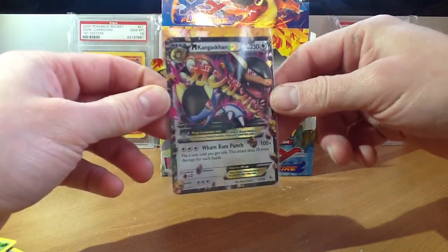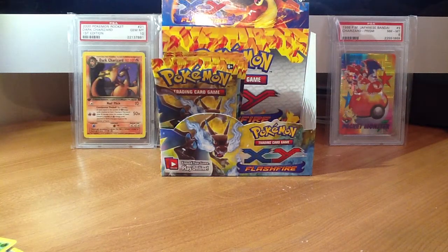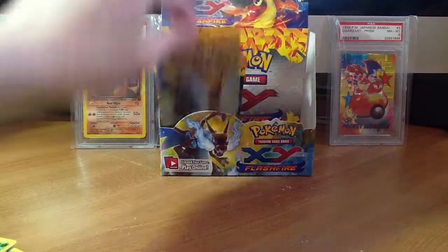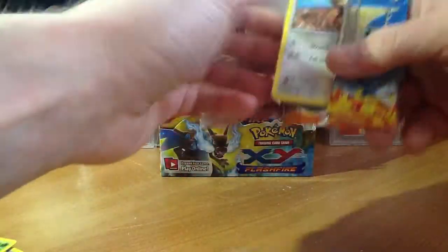Wham Bam Punch. Very cool looking card. Nice to pull the Mega Kangaskhan EX. Hopefully in the next few packs we can pull the Secret Rare.